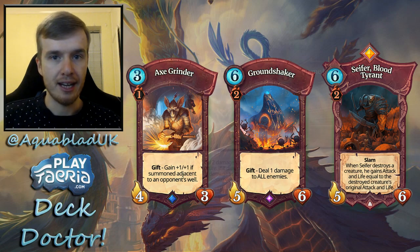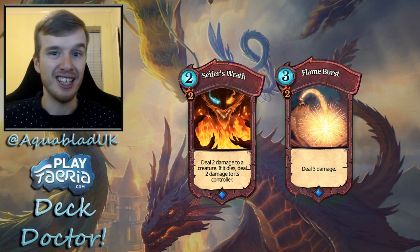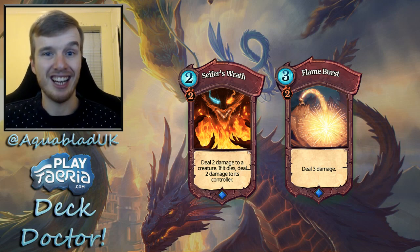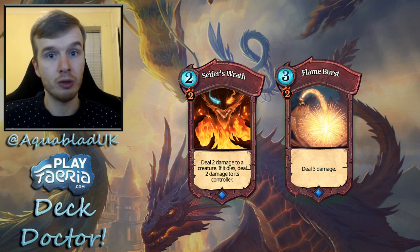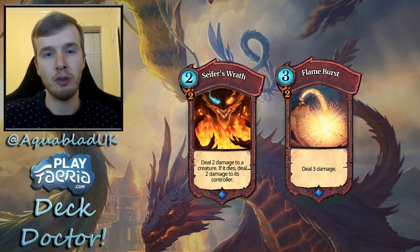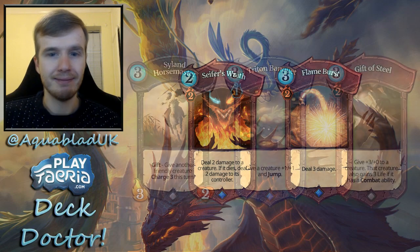Moving on to event cards, which are your primary removal. Cypher's Wrath deals two damage to a creature and your opponent takes two damage — an extra bit of burn to help finish them off. Flame Burst can target anything, which is one of its great strengths: it can handle creatures, structures like the Library popular in blue decks, and can also help finish your opponent off. Pretty standard as far as red removal events go.